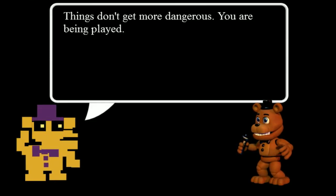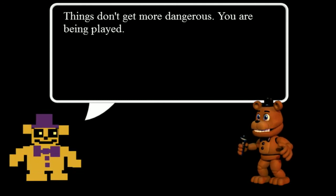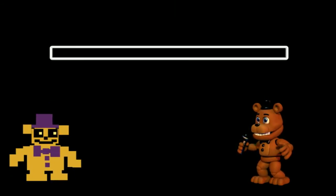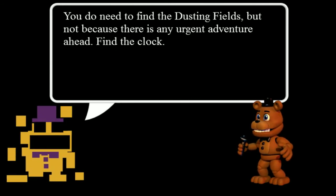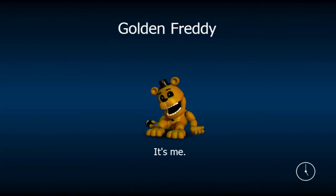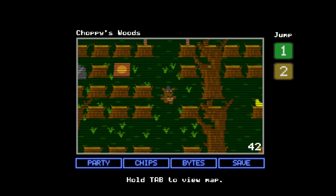What the heck just happened? Things still get more dangerous — you're being played. This hasn't happened to me when I first beat the game. You're being led through the hoops. Meanwhile, the puppet master is laughing at you. You do not need to find the dusty fields, not because there's any urgent adventure ahead. Find the clock. Well, now I'm stuck. I guess there's two endings then.